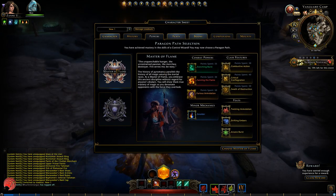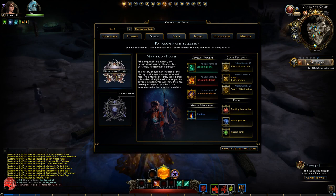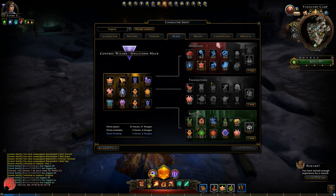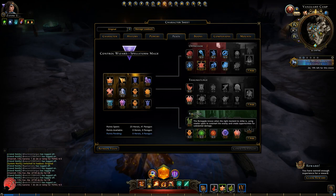The Paragons for the Control Wizard are Master of Flame and Spellstorm Mage. Master of Flame is about buffing allies and debuffing enemies, and the Spellstorm Mage is about DPS. The feat paths are Oppressor, Thaumaturge and Renegade. Oppressor is about buffing and debuffing, Thaumaturge is about DPS, and Renegade is also about DPS. I'm not 100% sure about the big difference between the two, but there are probably plenty of Control Wizards out there that can tell you. It's all about damage.